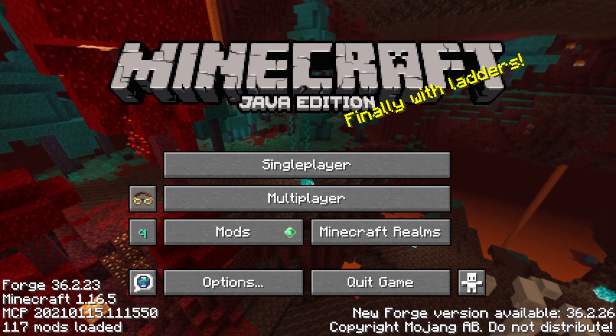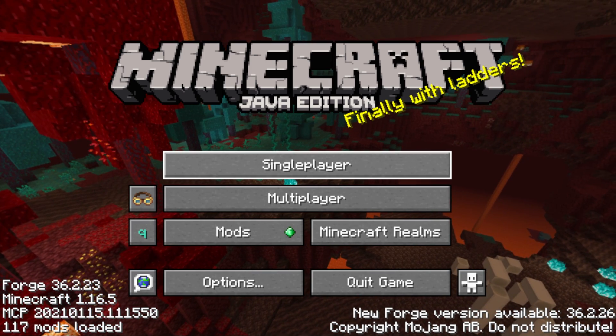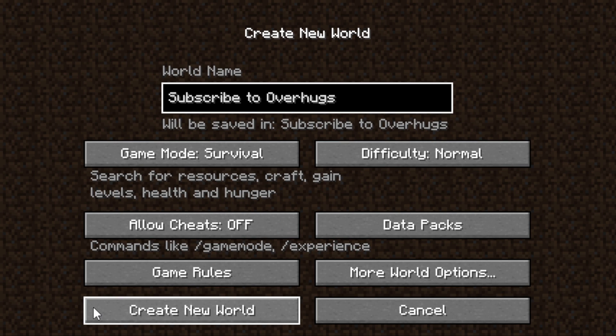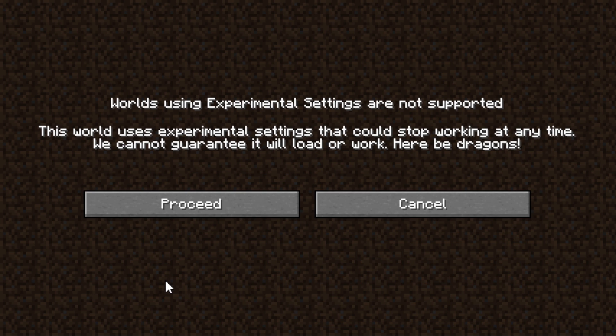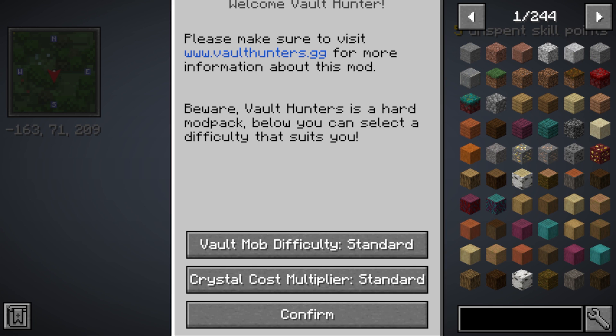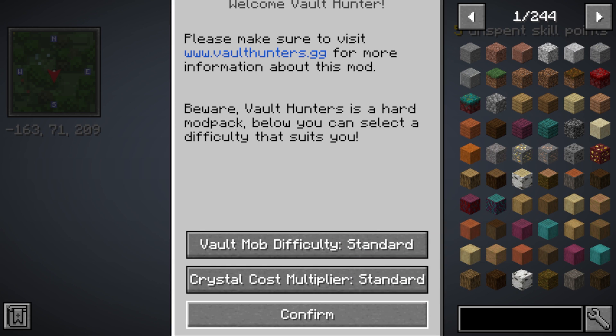Let's create your first single-player world. Click on Single Player and name the world something appropriate. Now create new world. You'll see a message about Experimental Settings — this is fine, click Proceed. When the world starts up, you'll see a message about what difficulty and crystal cost you want. Since you're here looking at a tutorial, I recommend you stick with Standard. If you really enjoy pain, that's up to you. Click Confirm.